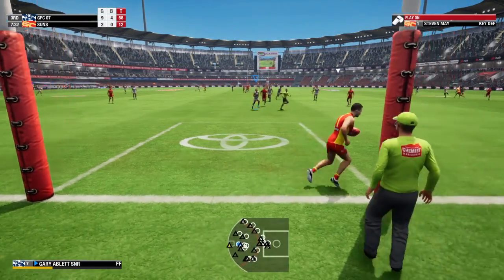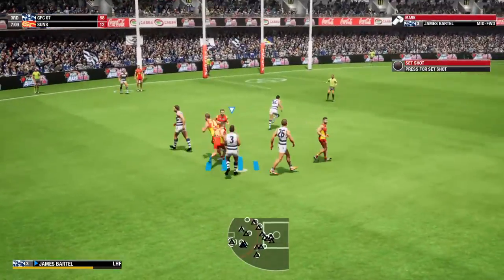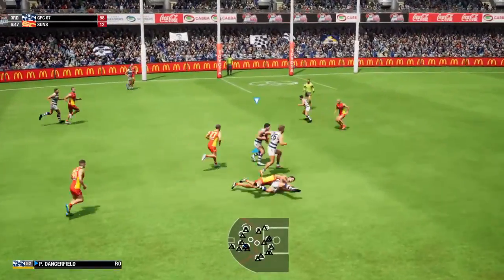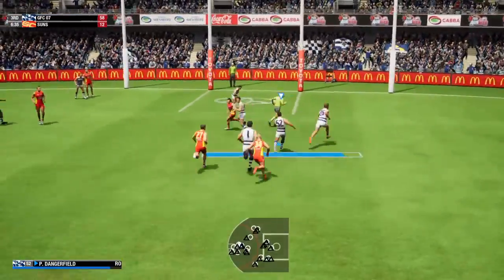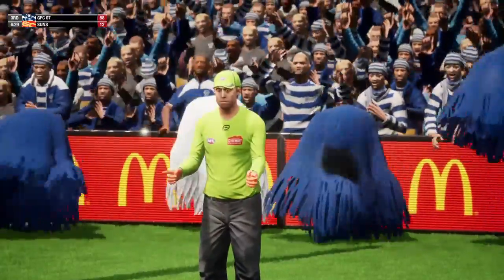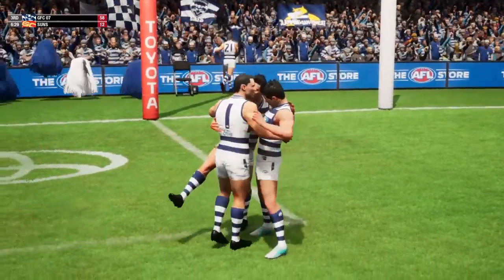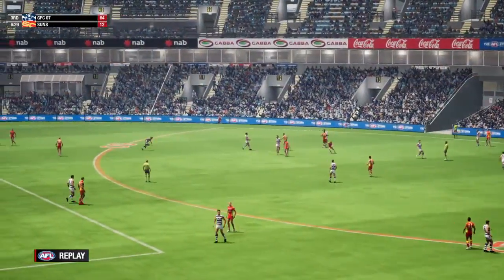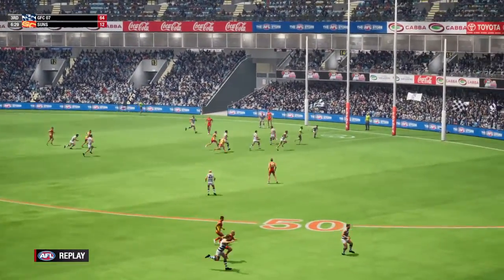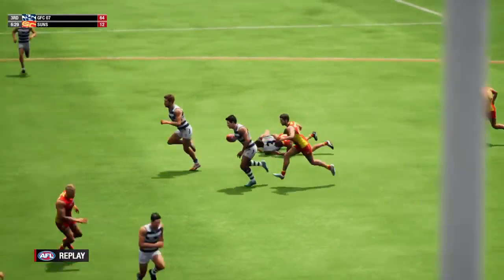Weighing up the options now — May plays on, moves the ball by foot, finds a bit of room to mark. Wants to play on. Jock just gets the kick away. Number 52 with a chance to light things up — he celebrates hard after that. The home team with the edge right now over the Suns. That's a really good team goal — some great ball movement there, he just knew they were going to score.